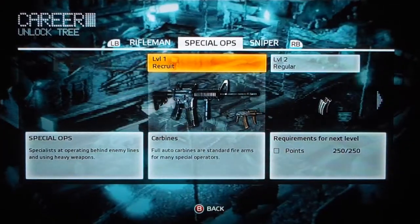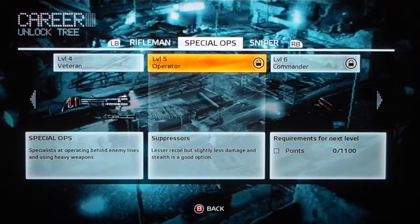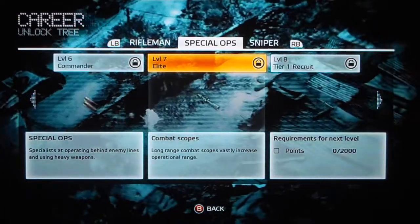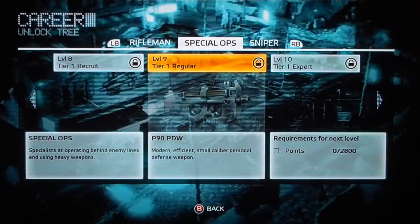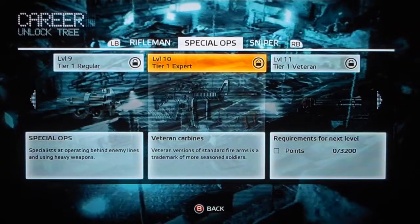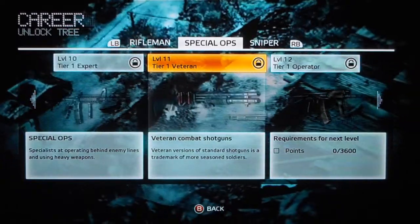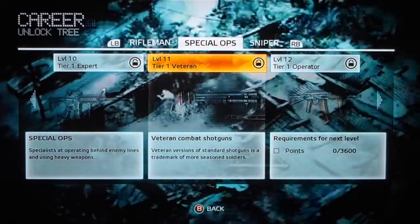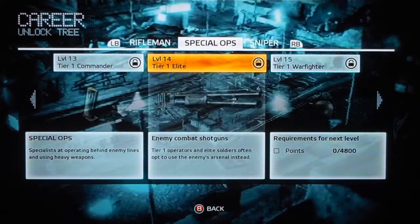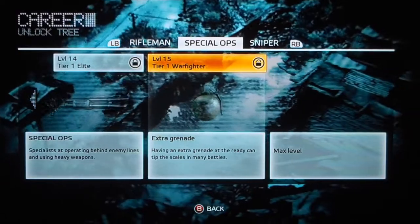Let's go over to Spec Ops. Level one you get your carbines. Level two is your extra magazine. Level three, your red dot. Level four, your combat shotguns. Level five, your silencer. Level six, your slugs open-tip ammo — that's for the shotgun. Level seven is your combat scope. Level eight is your laser sight. Level nine is your P-90, which I love. Level ten is your veteran carbines — a better version than the regular soldiers. Level eleven is your veteran combat shotguns. Level twelve is your enemy carbines. Thirteen is pistol ammo. Then enemy combat shotguns and extra grenades at the end. That's your Spec Ops — you max out at level fifteen.